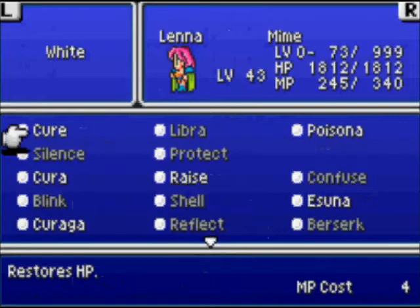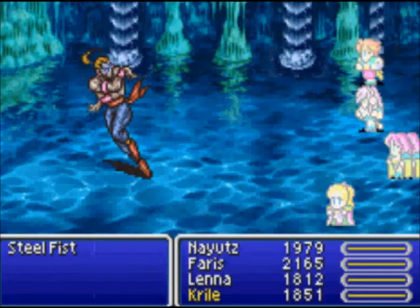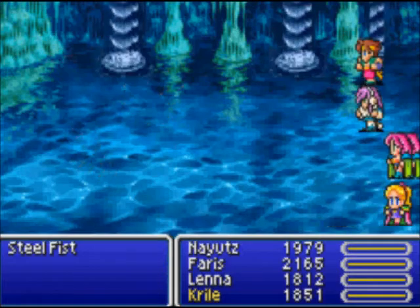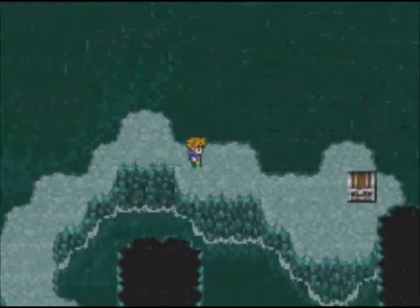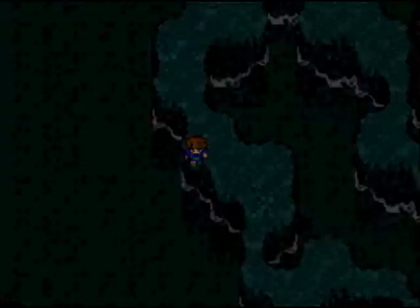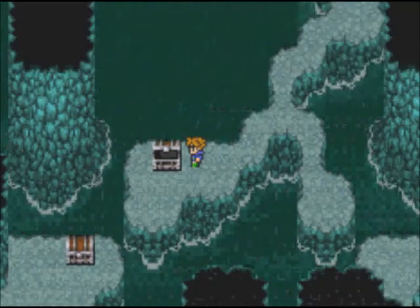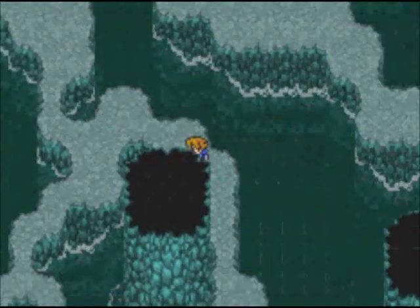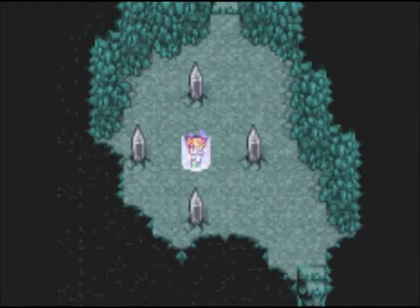The monsters here pack a punch and can give you status effects, but it's not as bad as Phoenix Tower — this place is easier. Odin! Zantetsu-ken! It cut it to pieces — no blood, and that's good because it's a rated E game. Gotta love Odin because it makes encounters faster. I think the Samurai's Iaido can do that too. Oh — Reflect Ring. I already had a ton of those from Phoenix Tower. You can steal a lot of them from the mobs there.